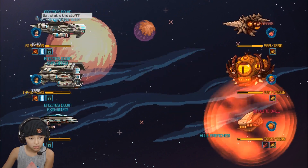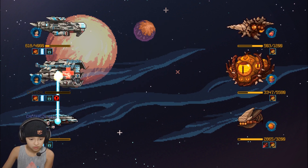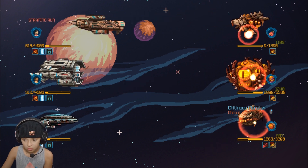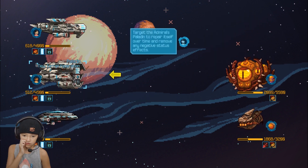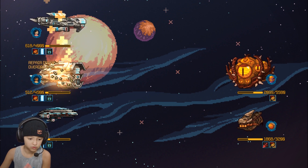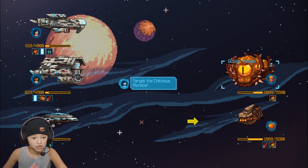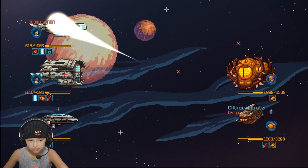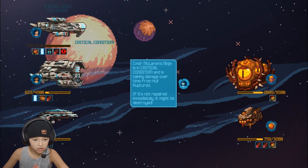Engines down! Whatever it is, it's eating our armor. Target the Admiral's paladin to reverse the combat situation. It's our final shot. Engines down — exploited!